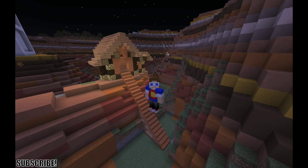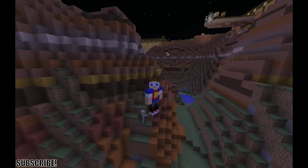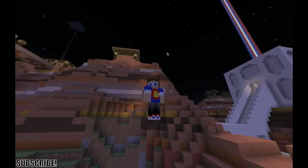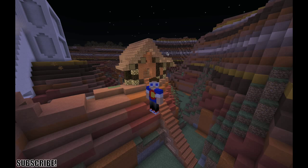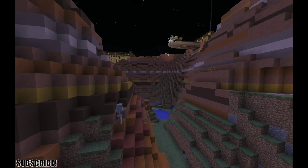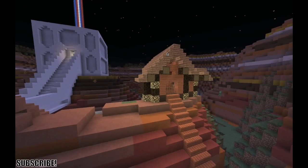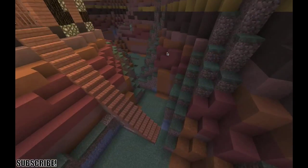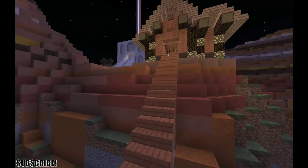All my houses I do on this world are improvised. I tried making this one fit the mesa colors — I don't know how it turned out but it has all the necessities. It has good lighting and it went on top of a portion of the mesa, which is why it's such a unique shape. There's the staircase once more.